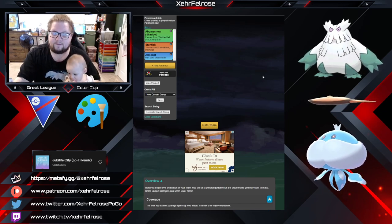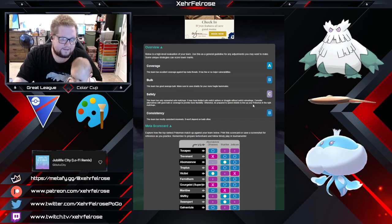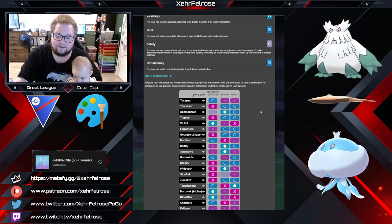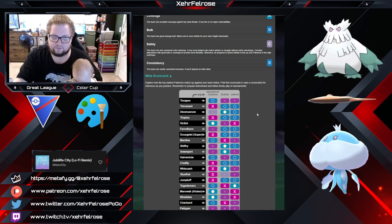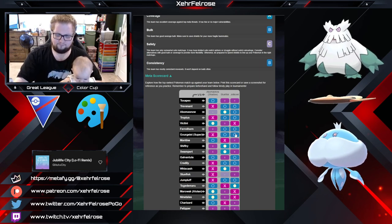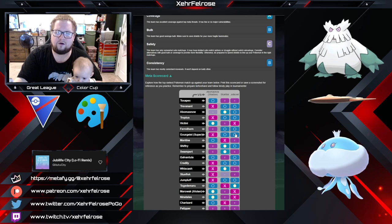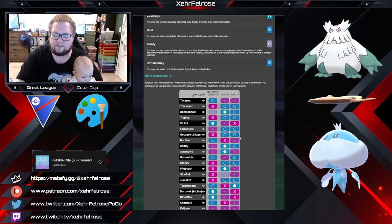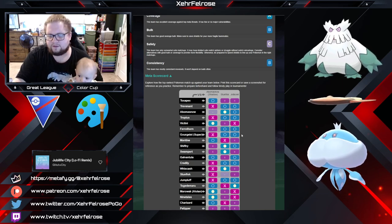We're not safe swapping Stunfisk because if they do have Trevenant, it gets completely walled and they just farm 100 energy off it. I like this team because it centers itself around the Jellicent safe swap — if they don't have a Trevenant, Jellicent can do very well in this meta. It's also an extraordinarily strong counter swap to a Toxapex safe swap. If you win the lead — say against Trevenant and they safe swap into Toxapex — you've got two extremely hard answers right there. I'd probably go with the Stunfisk counter swap if they swap into Toxapex, since there's a chance they have Walrein in the back and Jellicent does much better there.